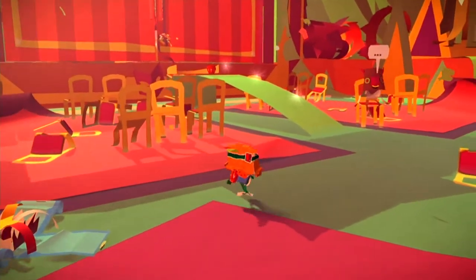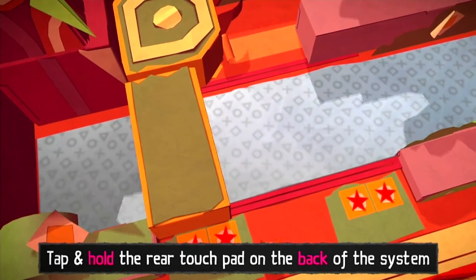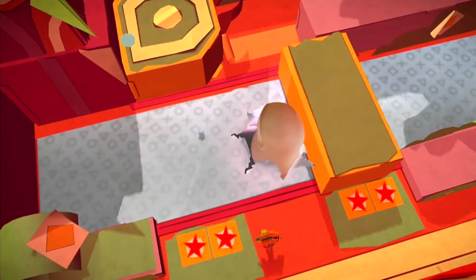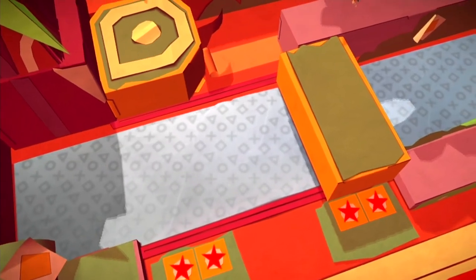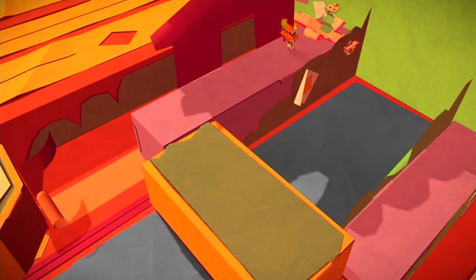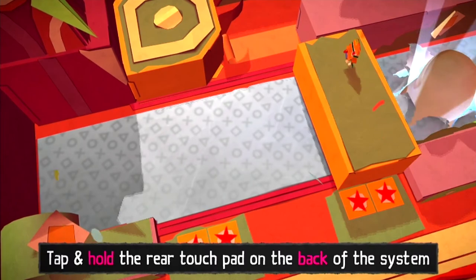Moving on to the next one. Once you move into this area, you'll first have to kill all the scraps. Then push this block over towards the right hand side, use the bounce pads to go up and go along this lilac platform, and you'll come across another red present — inside you'll have a green pop-up.